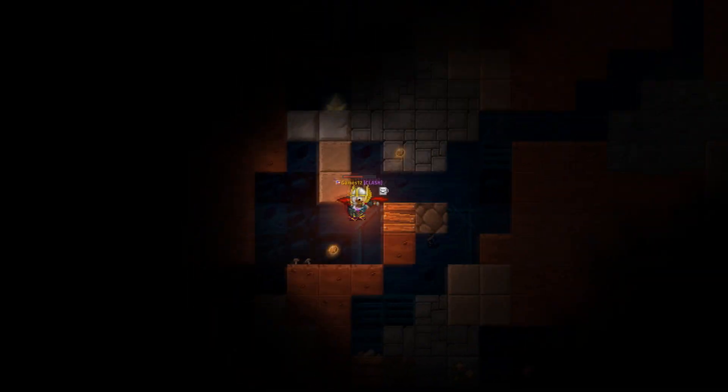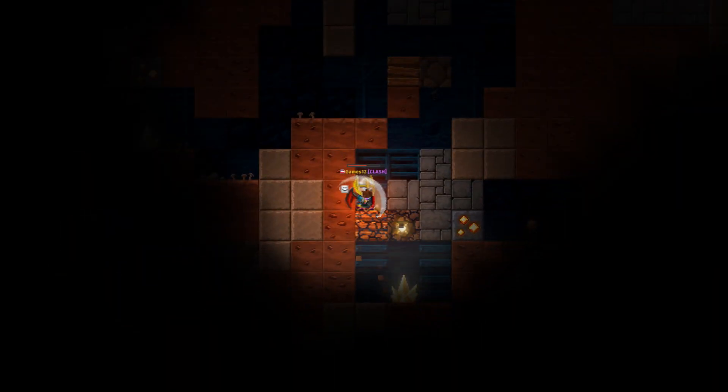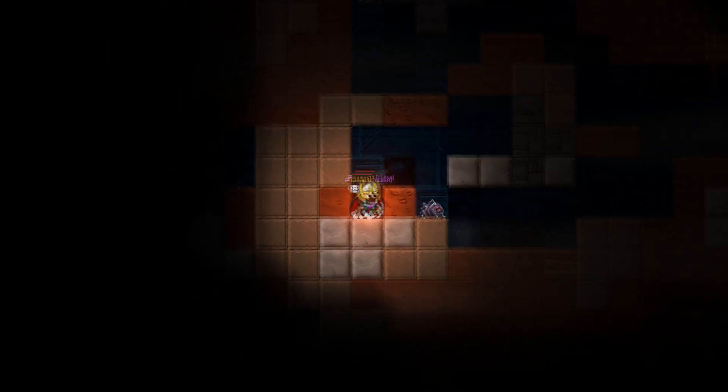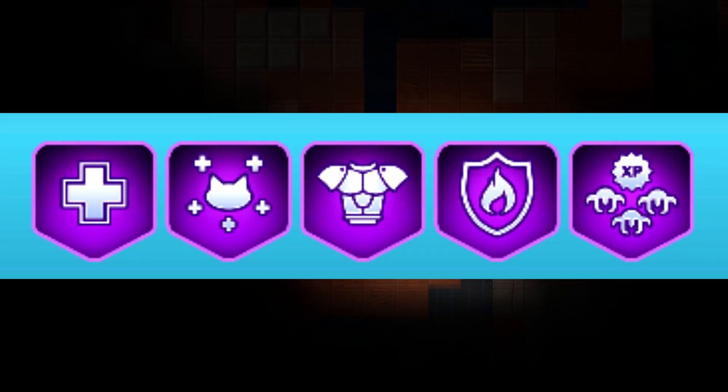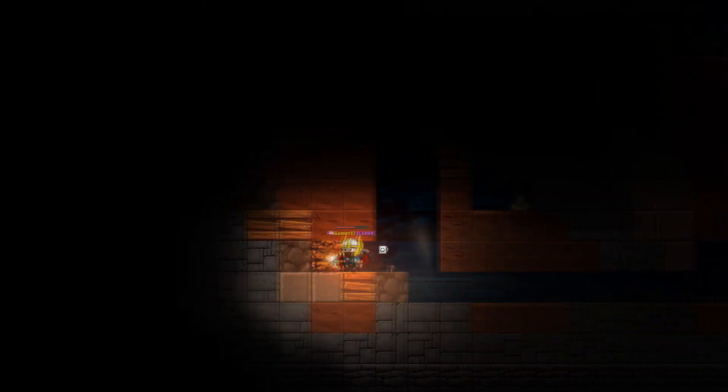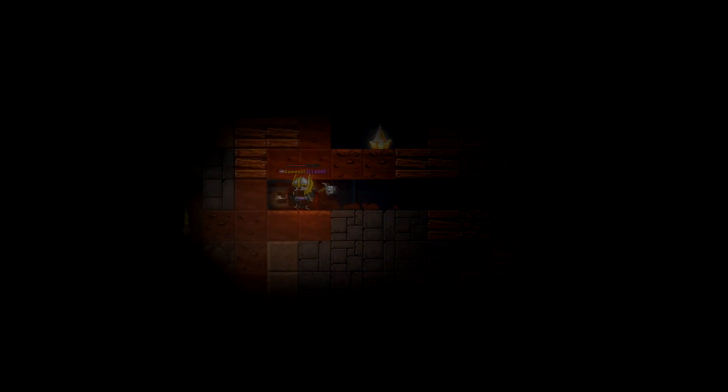You will have some wiggle room for what you want your fifth perk to be. For this build it could be helpful to use Fire Walker so that you don't take as much damage from lava, as sometimes it can be a pain to lose a chunk of health to lava blocks. You could also use any perk mentioned in the Damage King build, as it's a good mix and match since both builds are really good for PvE fighting.